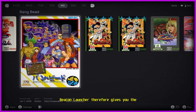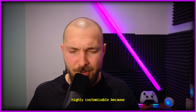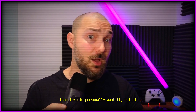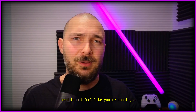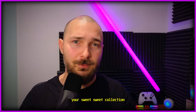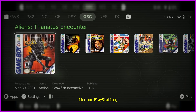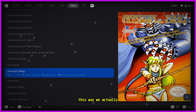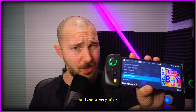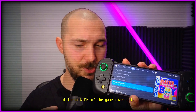Beacon Launcher gives you the interface that takes you back to your PlayStation days. It's way less customizable than I'd personally want, but it has all the options you need to not feel like you're running a bare-bones interface over your collection of ROMs. You have basically three viewing styles: gallery, which is very akin to what you find on PlayStation; then the list interface, which I personally use on my phone, because you get to see a lot of game titles plus a large area to enjoy the cover art details.